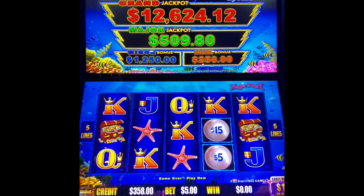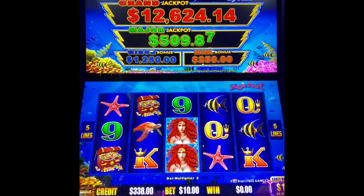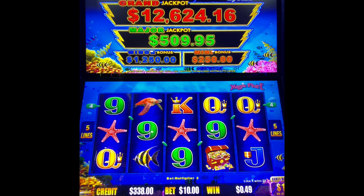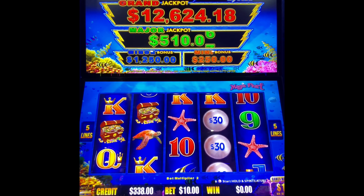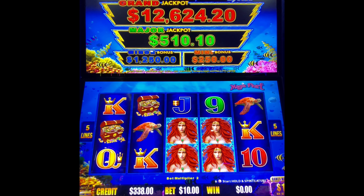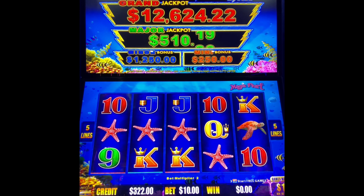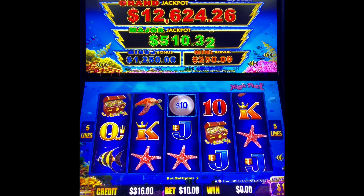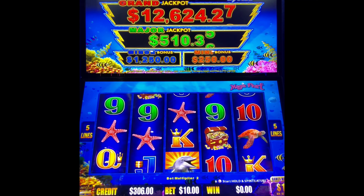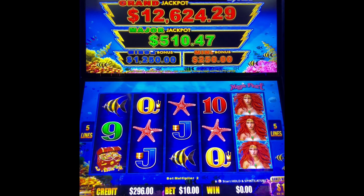I'm going to go to $10 a spin — we'll do five of those. See if we can trigger a bonus game. You notice when we did that, our jackpots, our mini and minor, went up for us. That's number two. We'll play until we get to 300 and then we'll stop. Number three. Two more spins in us here. Last one — let's see if we can get that pearl bonus game. Looks like we're not going to.